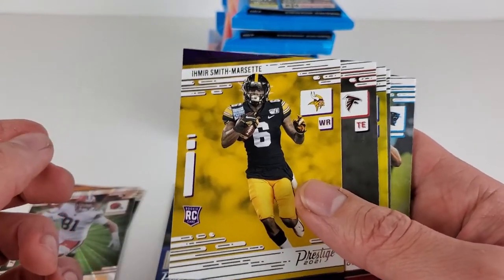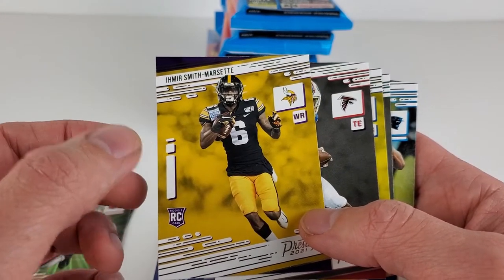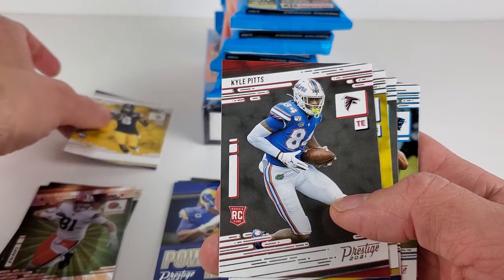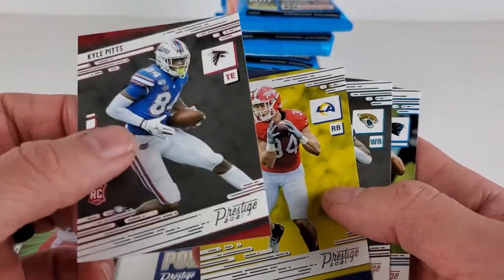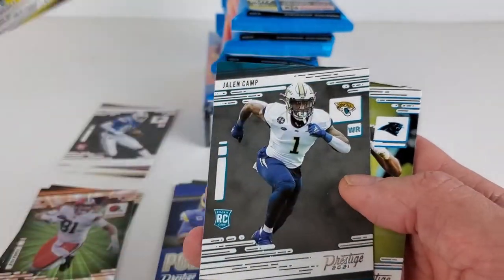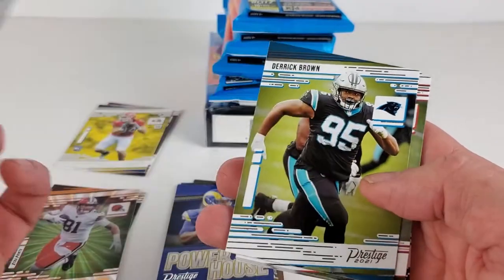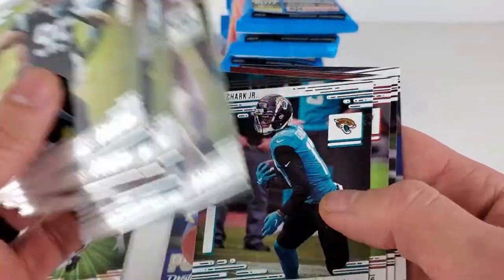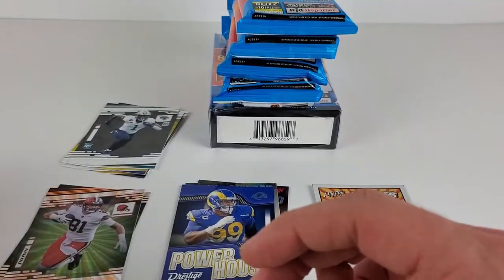I thought this was some type of purple parallel, but it's just team color. Kyle Pitts — nice little rookie card there. We'll put our rookies up here in the back end. And Jake Funk — I don't think he's seen any playing time. I'm not following the Rams, even though they're going all out this year for a run for the Super Bowl. Jalen Camp and Derek Brown will start off our veterans. Ending out this pack: Chris Godwin and Russell Wilson.